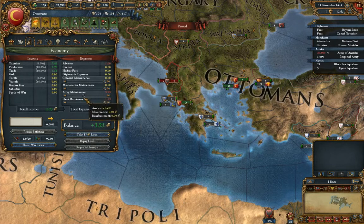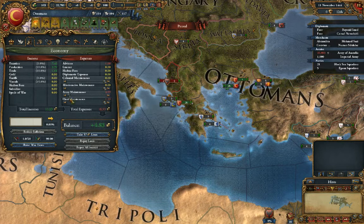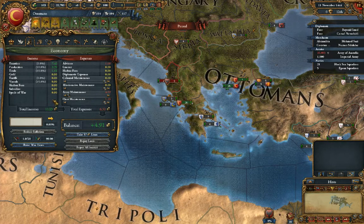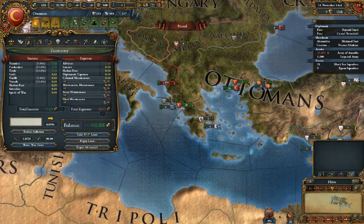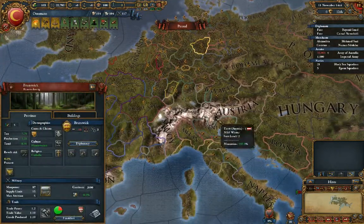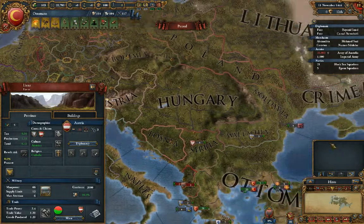At peacetime, you want your army maintenance slider to be usually all the way down — maybe about halfway if you think someone's about to surprise attack you, or all the way up if you have a lot of rebels. Notice the money change: at full maintenance I'm getting about one gold, but lower I'm getting about five. Lowering your army maintenance during peacetime is a ton of money, and it's very important especially for smaller nations like anything in the HRE.